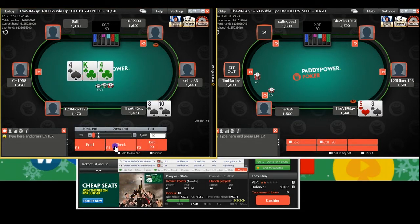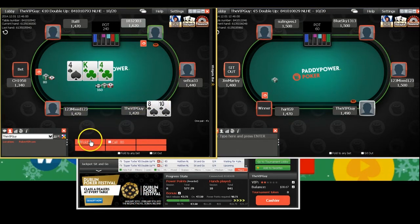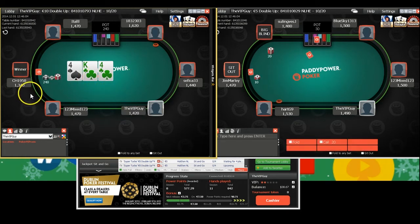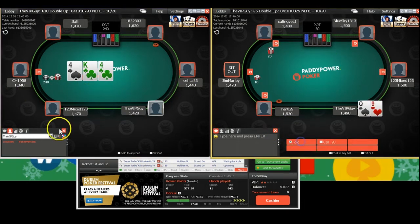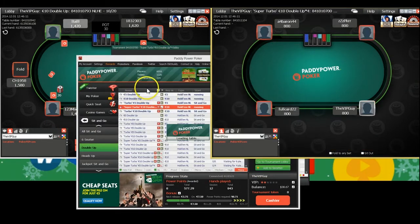8-10 suited — we can peel here. It's a very low percentage of our stack, it's a hand that plays okay post-flop, and it's versus a player we think might be weaker. I'm just looking to hit the flop really hard. Pre-flop I was getting a good price to call, but on a K-4-4 board there's just nothing we can do — easy fold. Okay, another one is going — it's a super turbo, ten euros.